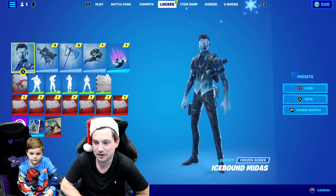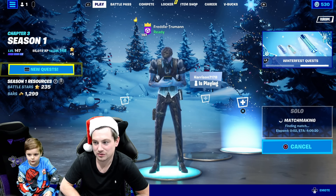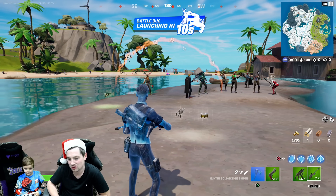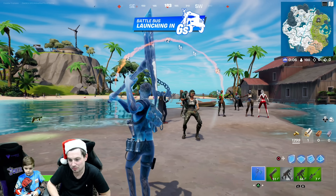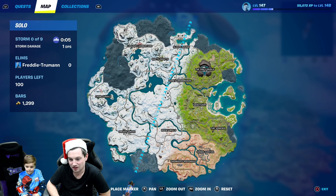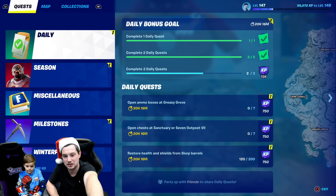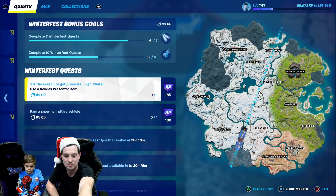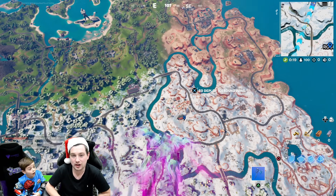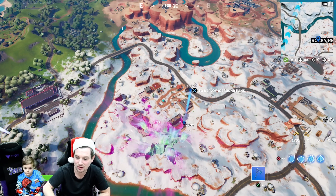Alright Fred, you're going to go into a solo game and showcase this in game — show everyone what it looks like. So Freddy is now in a solo game with the new skin Midas. Fred, pull out the harvesting tool. There's a splash effect. Alright, where are you going to land on the map Fred? For those of you stuck on the Ram a Snowman with a Vehicle challenge — just land at Rocky Reels. There is always a snowman there and always a vehicle.